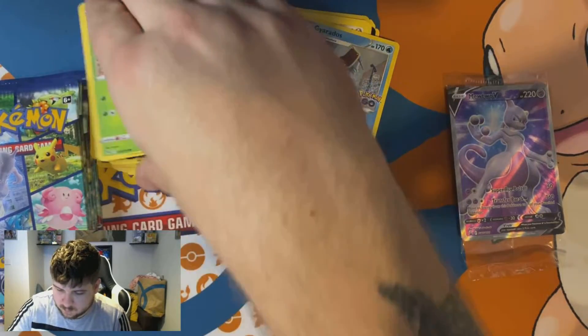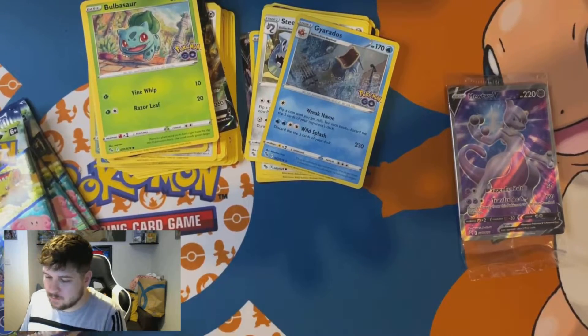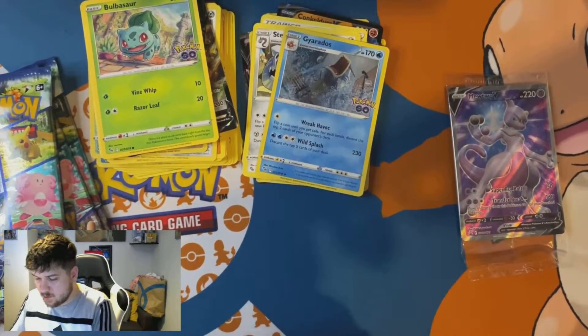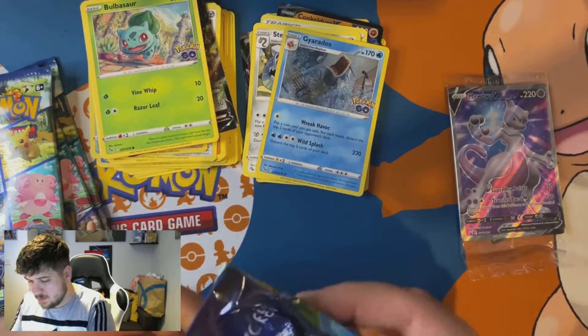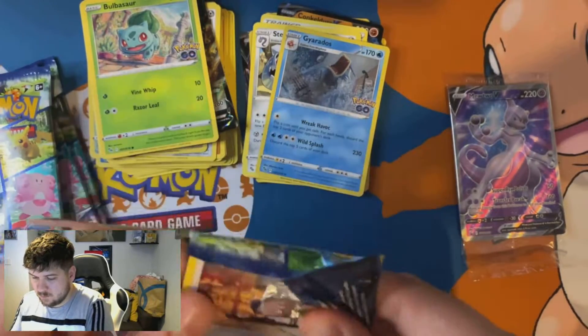Snorlax — I need the Snorlax, that's good, something I need! Exactly halfway through. So far we've got two of these and three of these, so we are getting pulls, just not the ones that you want — you know what I'm saying?